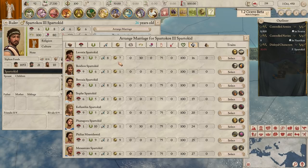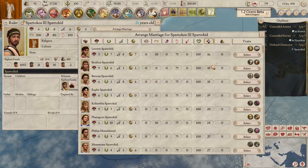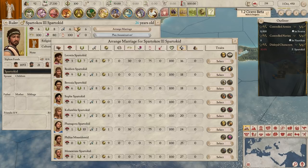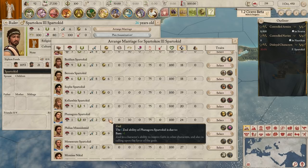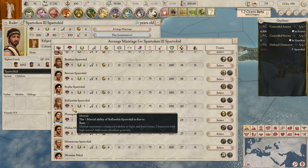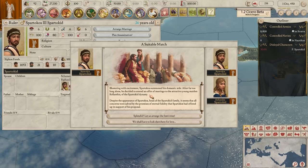Sorting by age - they're all Spartacids, which is a bit confusing. I guess they're not direct siblings, so we can say it's a distant cousin thing. We want someone who complements his traits and fills in where he's low. He has 6 Martial, 6 Charisma, and 6 Zeal. This woman Kalanthus Spartacid looks pretty good - she's 20 years old, with 9 Martial and 8 Zeal, and she is polymyth and uncaring. Yeah, let's go with her.